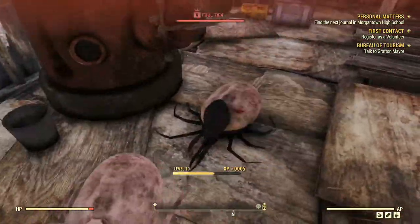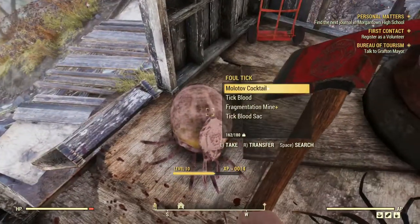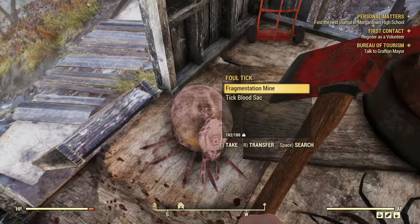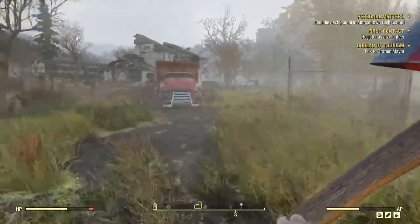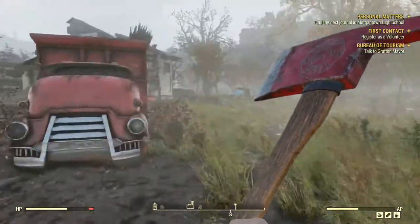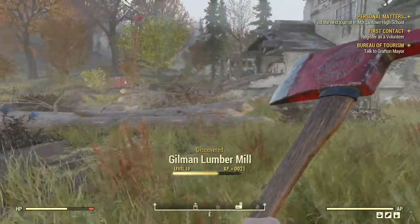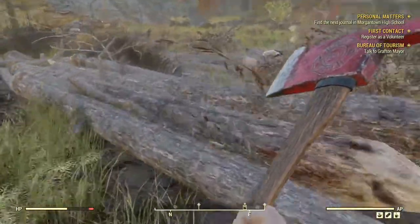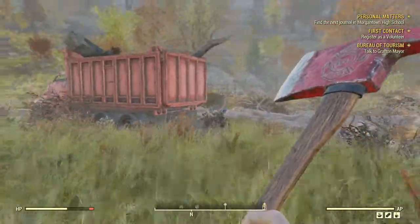Once you have antiseptic, you can use that towards crafting blood packs. Blood packs are crafted by combining one antiseptic and two tick bloods. Killing ticks seems to be the fastest way to gather the needed items for crafting Stimpaks, as they are a source for most of the items needed.